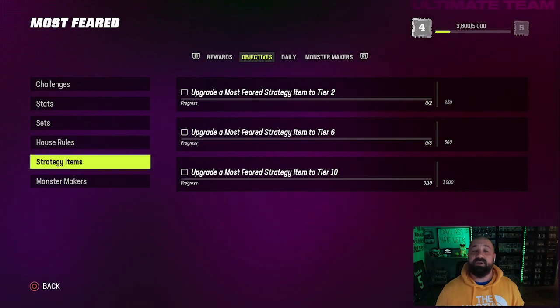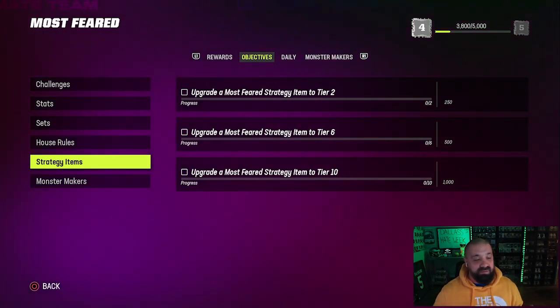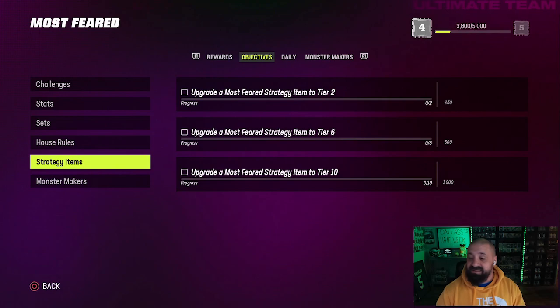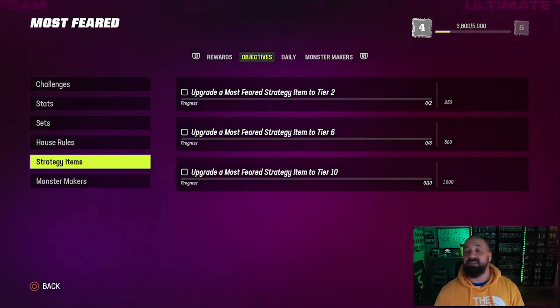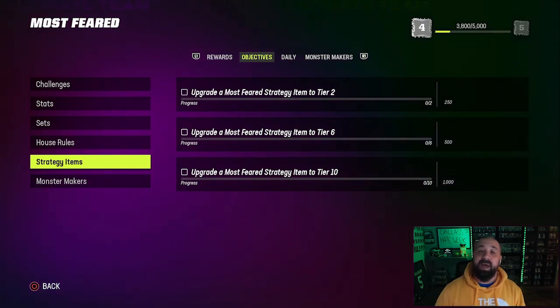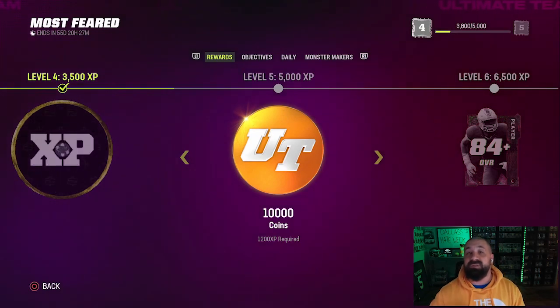If you're watching this video, it's probably because you were looking through the Most Feared field pass, went to objectives, and saw the section where it says to upgrade a Most Feared strategy item to tier 2, tier 6, and tier 10. Doing these things earns you XP within the Most Feared field pass.